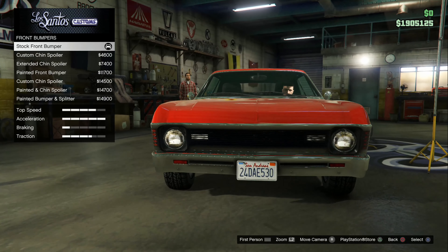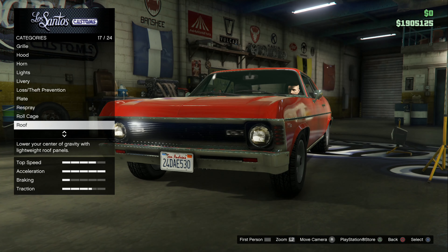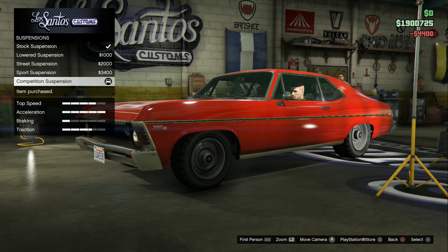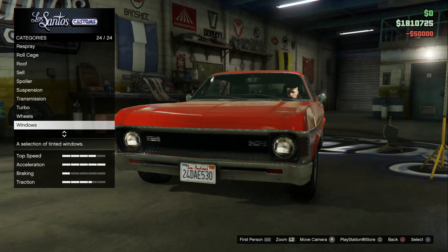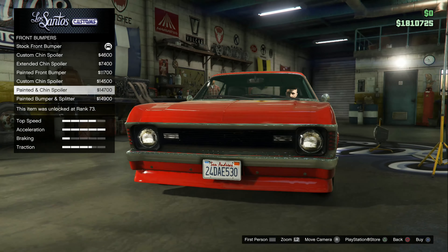Now we can go back up to bumpers. I'm going to immediately lower it all the way to the competition suspension because that's what I'm definitely going to have anyway. Then let's scroll through the front bumpers — that is stupid, two hundred dollars for like an extra quarter inch. What is the difference between the painted bumper and splitter versus the extended chin spoiler?